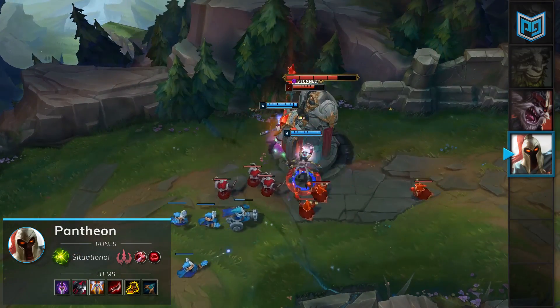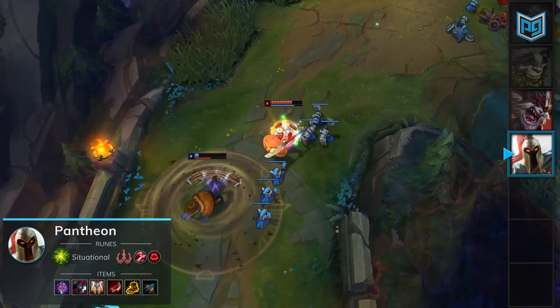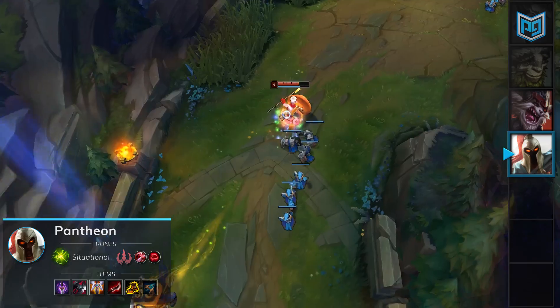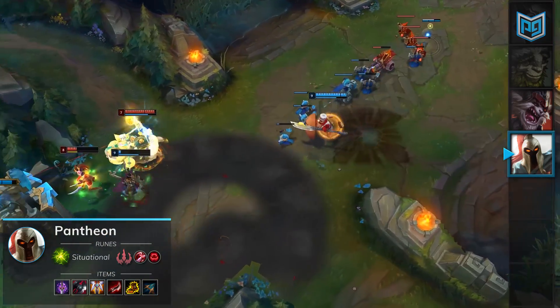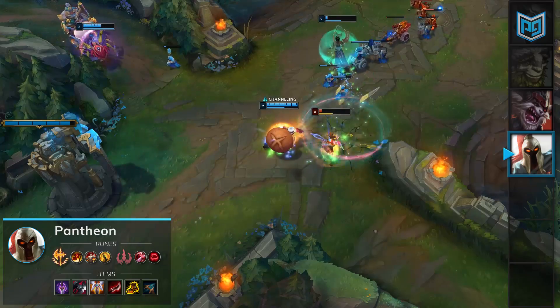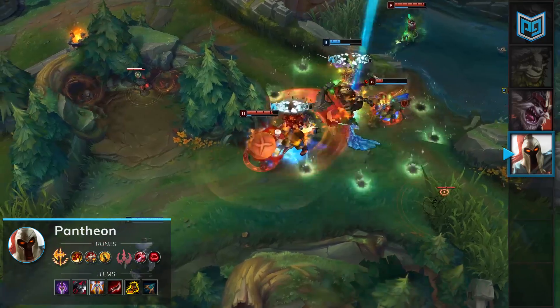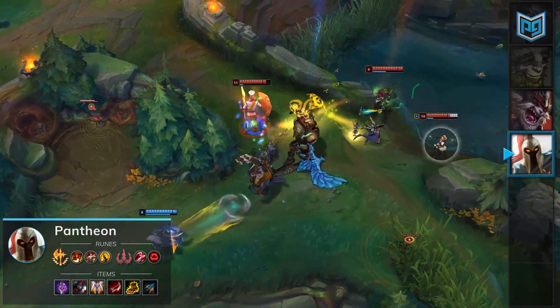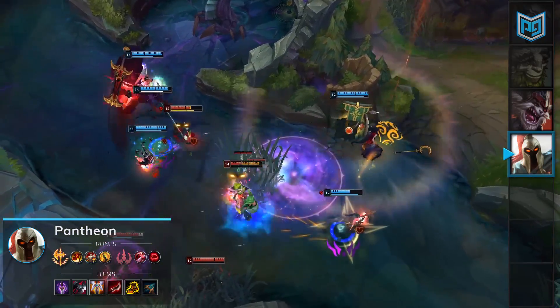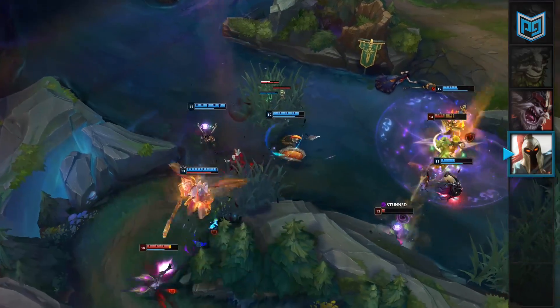The strength of Pantheon is winning lane before level 6, and if you've built up a big CS or kill lead, he's still able to win fights in spite of the enemy's best attempts. Your ultimate will help you continue to snowball your lead, accelerate the game, and put pressure onto other lanes. Successful ganks will allow you to stay even with your opponents and put other opponents further behind. As a result, split pushers will find it may be difficult to realize their side lane fantasy, since their team will constantly be getting man-dropped on.